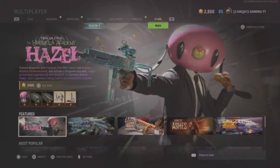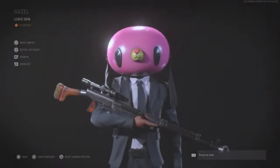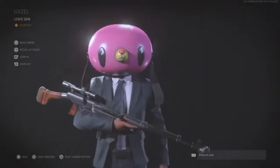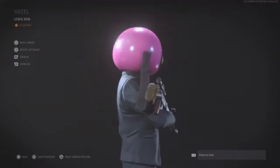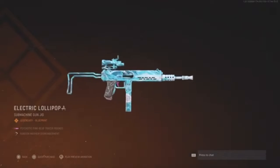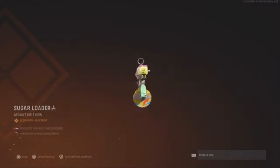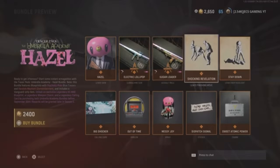What's going on guys, I'm back with another Call of Duty Vanguard bundle review. Today we're gonna be taking a look at the Hazel Umbrella Academy operator skin, and here it is — looks really dope in my opinion. I'm a big fan of the Cha-Cha one that came out before this, but the weapons in this bundle I like more. Both of these bundles are really dope and are some of my favorites in the game.